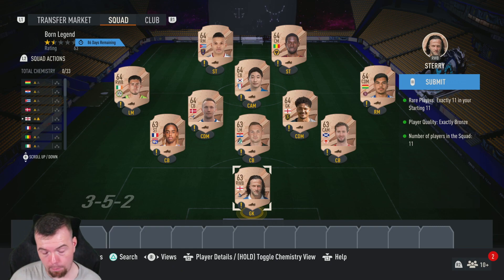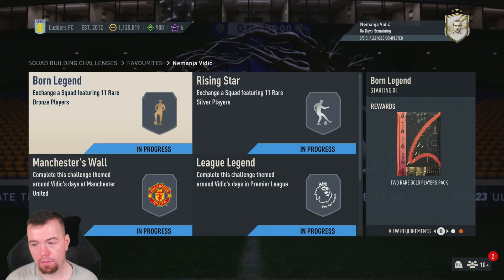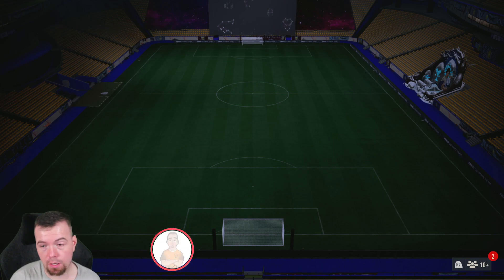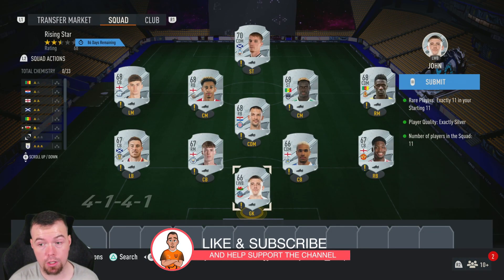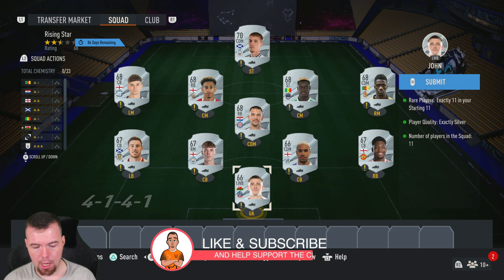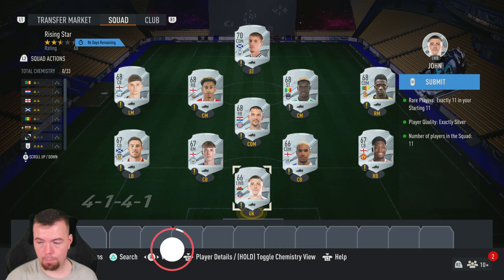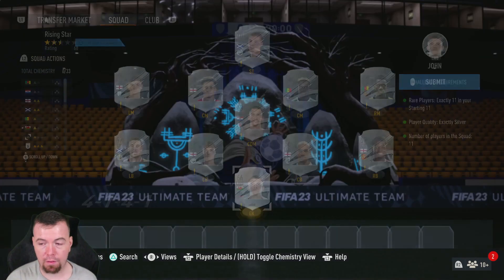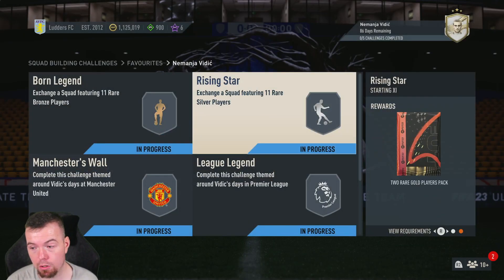Rare bronzes are 400 coins Buy It Now at the moment, so you're looking at 4.4k to do the Born Legend — your main reward being a 5k pack. Same with the Rising Star, which is all silvers; those are 500 coins each. Bids and snipes will always be cheaper, but prices do fluctuate. The Rising Star is 5.5k to do, a little more expensive than your two red gold players pack which is a 5k pack.